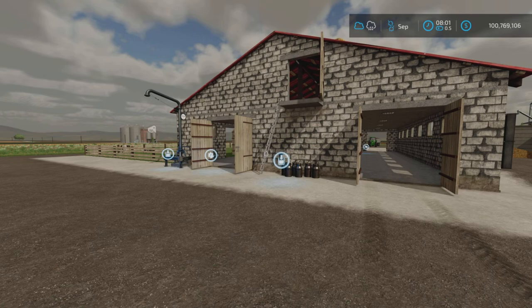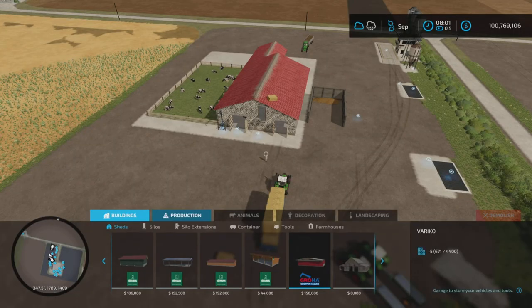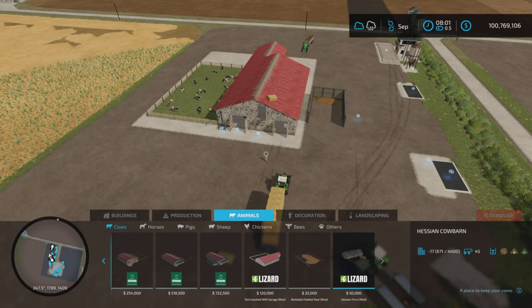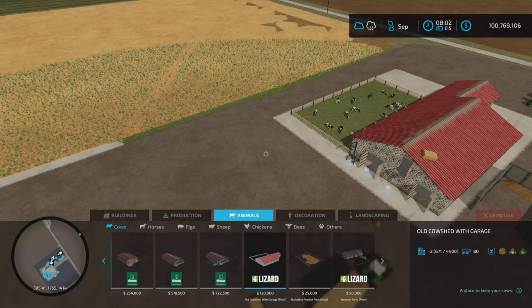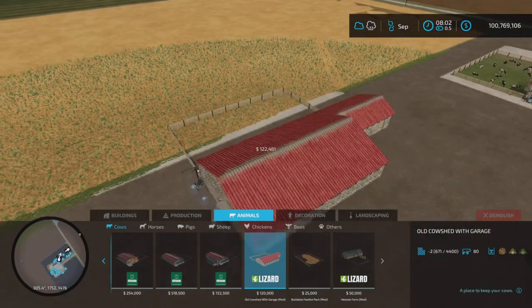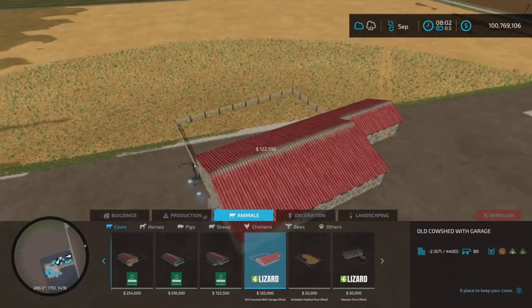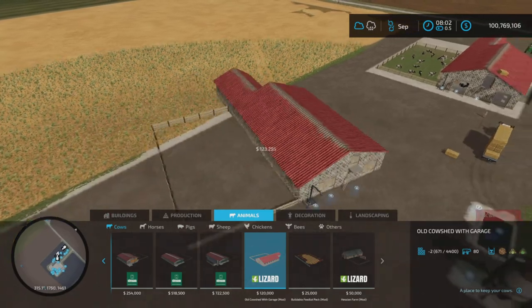It's 15.34MB to download, 32 slots on console. It is a cow barn — we will find it under animals and cows. There it is: Old Cowshed with Garage. Spin it around — no color choices, it is what it is. $120,000.